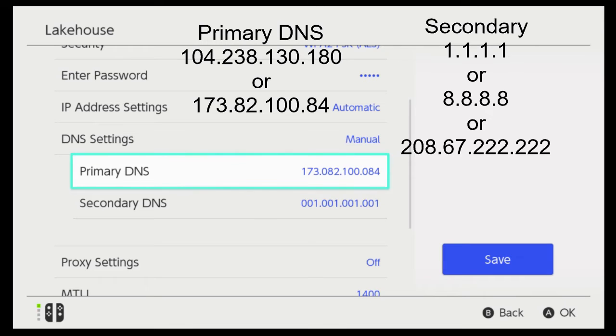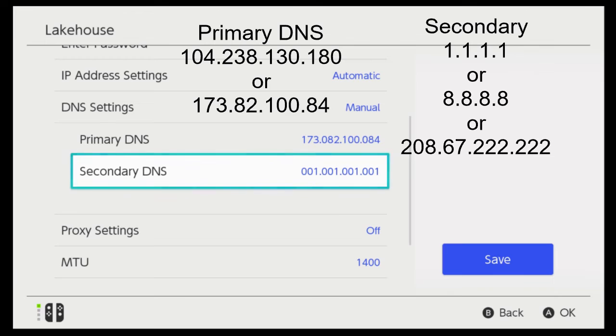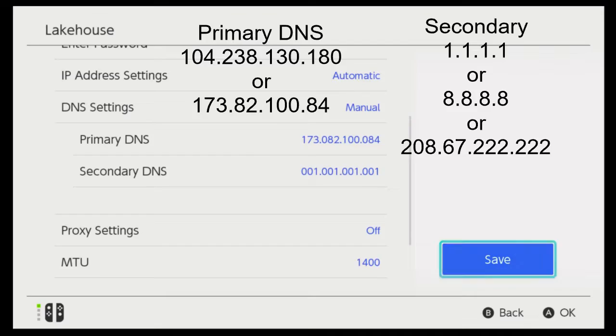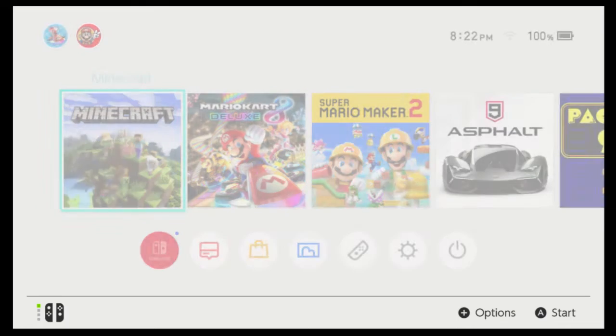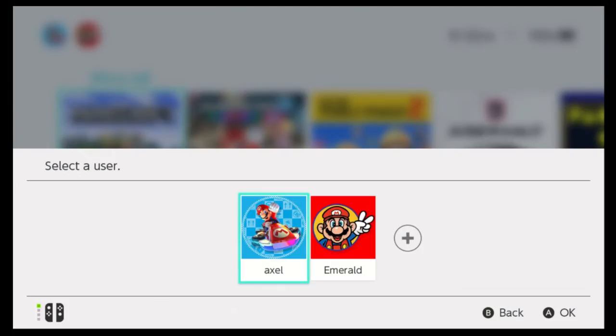You're going to change your primary and secondary DNS. I've already done that — it's the exact same thing as the Xbox. I have 173.82.100.84, and my secondary DNS is 1.1.1.1, but you can use any of the three I mentioned before. Once you've done that, click save and click OK, then click the home button and you're good to load up Minecraft.